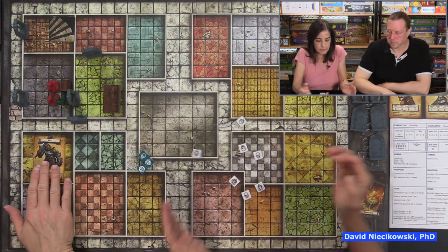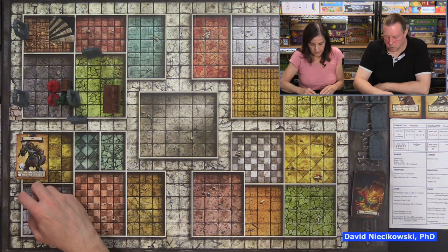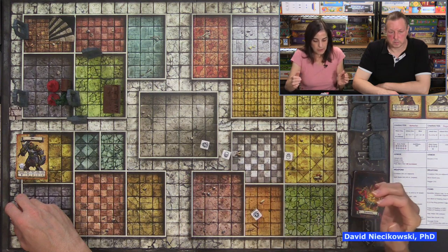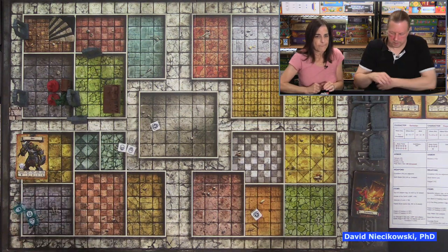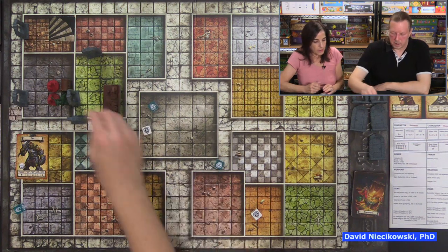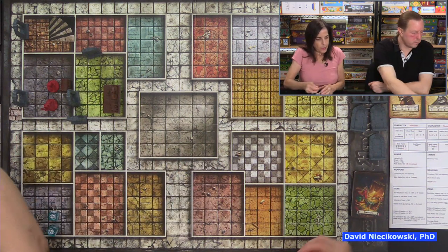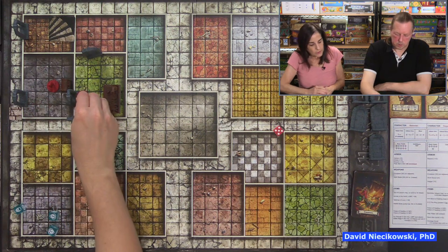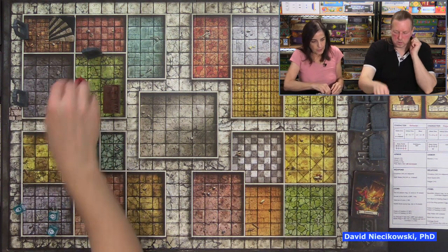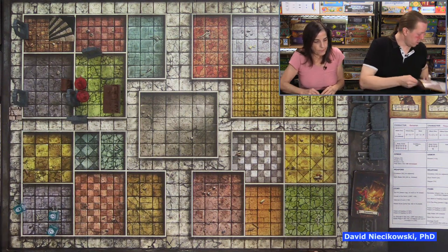The orc attacks again with three dice — one hit, blocked. Barbarian's turn: three dice, dropped a die, blocked. The Rogue can now use Combat Mobility to move through the orc. She rolls two red dice and gets behind it. Now this is what's cool about having the Rogue character. She rolls her short sword then her dagger, plus one extra die since it's adjacent to another hero — one hit, dealing damage. The orc is down. That corner just goes around — no doors.